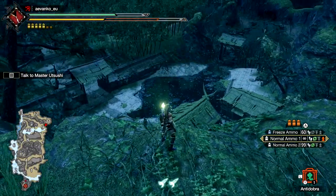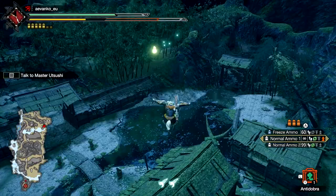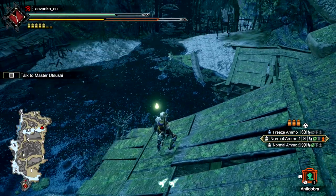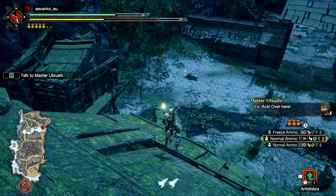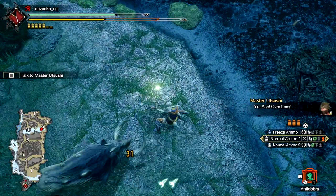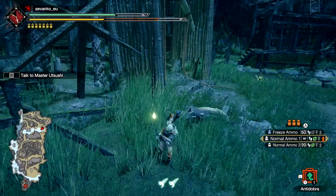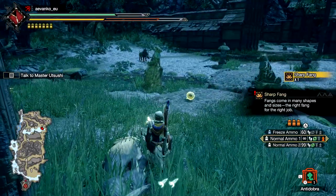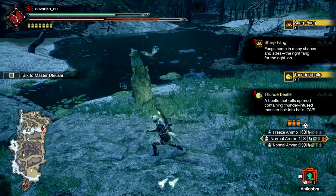You might recognize this area — they've been showing it off quite a bit in their demos. This is the area with the building structures down below. Nothing really new to show off here. This is, of course, a dangerous area where you can fight monsters — they will go through the gate and you'll have some cool fights. The Bullfangos here can be quite annoying, so I don't actually prefer to fight in this area. Let's kill this sucker — carve him. And this poor Thunder Beetle here, just trying to push the poop.